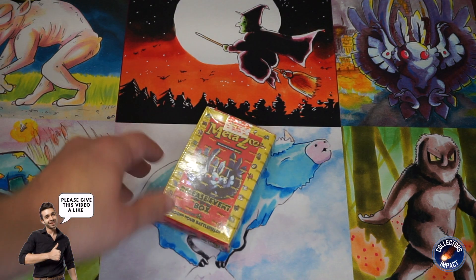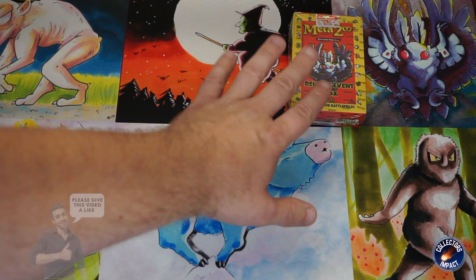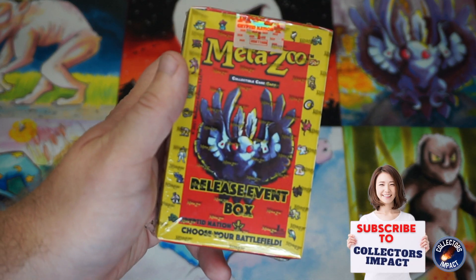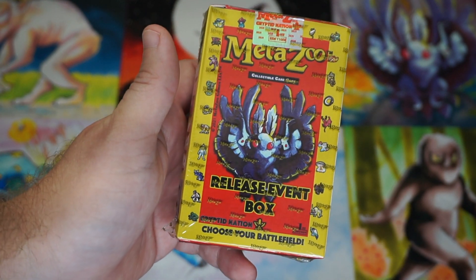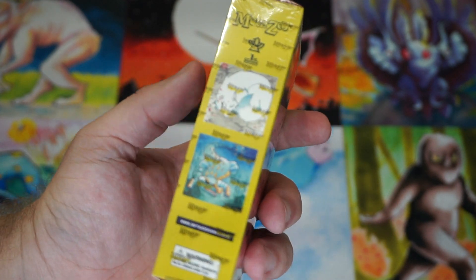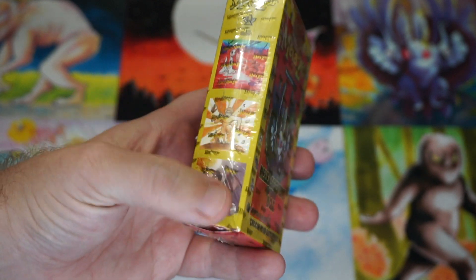What's up guys, DK here with Collectors Impact. Today I'm hoping this Mothman brings us good luck, because we need a Mothman from this release event box. This will be the fourth release event box that I'm going to open on the channel. I'm going to go for five of them as I was trying to get one of each.